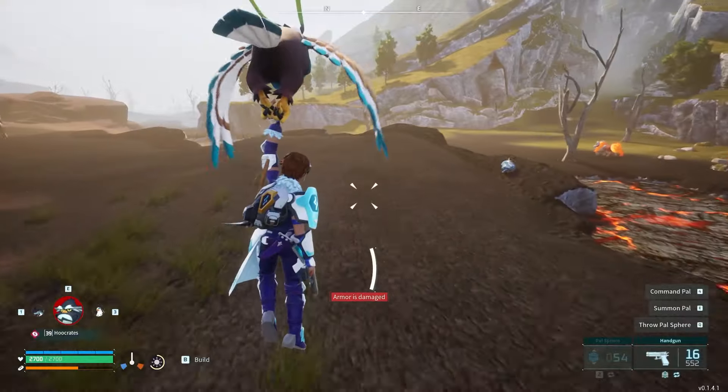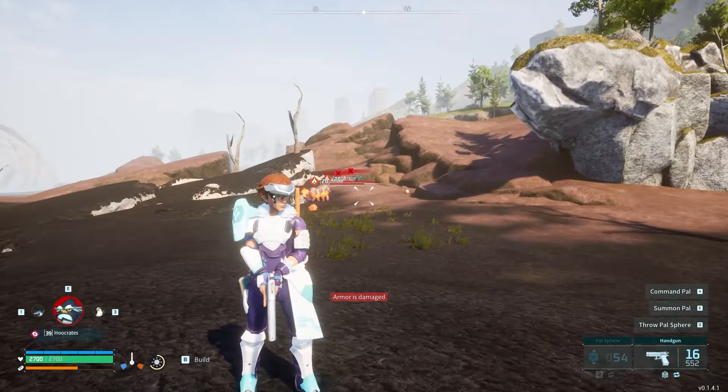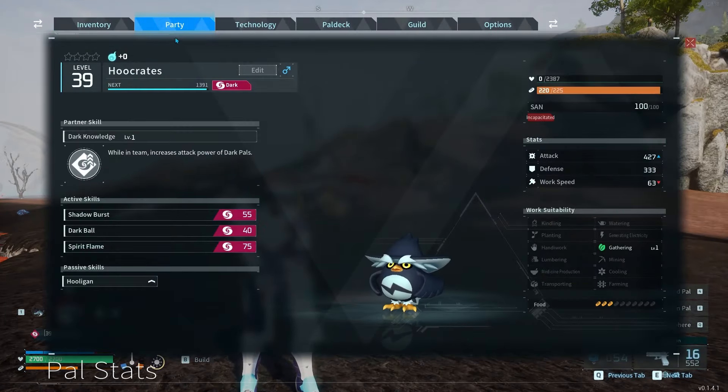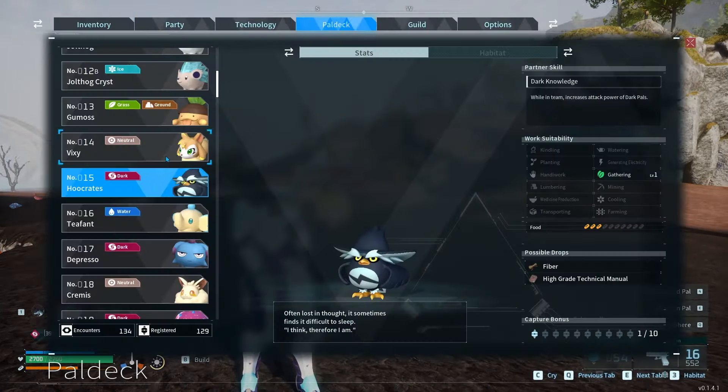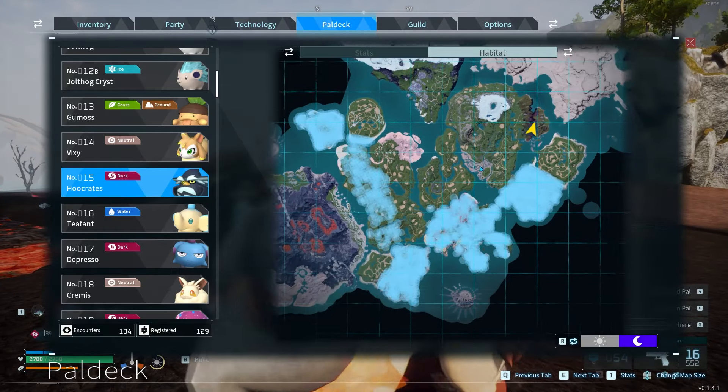Other than that, Hooker Teeses are not the most useful, but not the most useless. They definitely have a function. Here are the locations again in case you're looking to farm them at night.